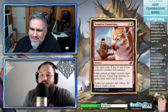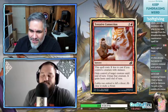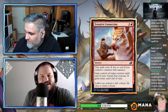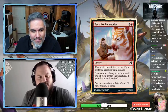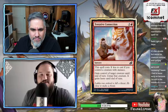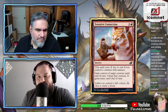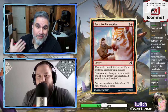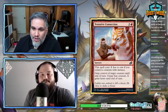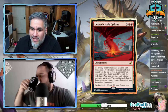Tentative Connection — four mana. This spell costs three less if you control a creature with menace. Gain control of a creature until end of turn, untap it, it gains haste. It's an Act of Treason effect with a modifier — basically one mana if you have a menace creature. I don't think it's better than Claim the Firstborn though.